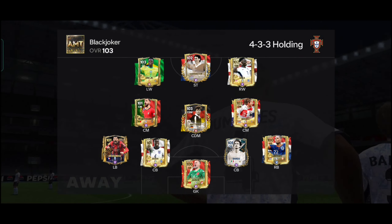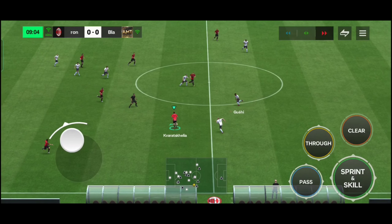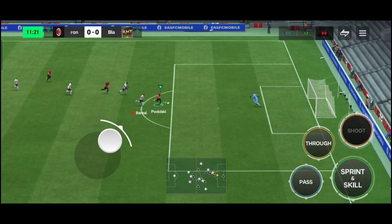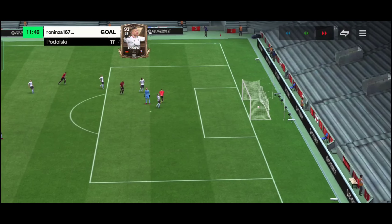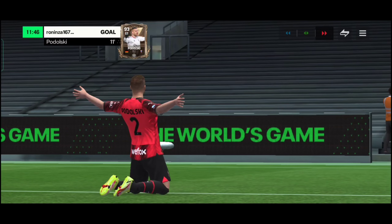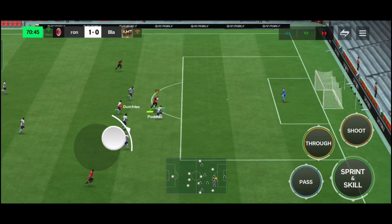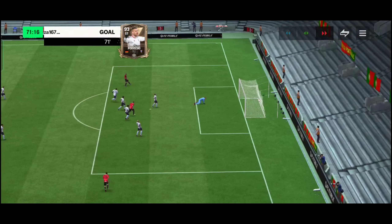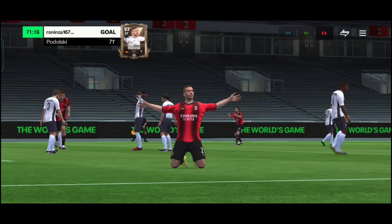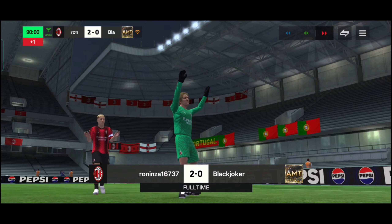Their team is very, very insane. At the 11th minute, Kovara gives an amazing pass and Podolski finishes it insanely. At the 71st minute, Kovara and Podolski — this duo kills the match and doubles the lead. At last, we won the match, so there will be no discard in this video.